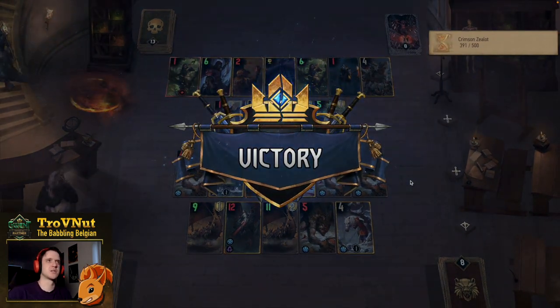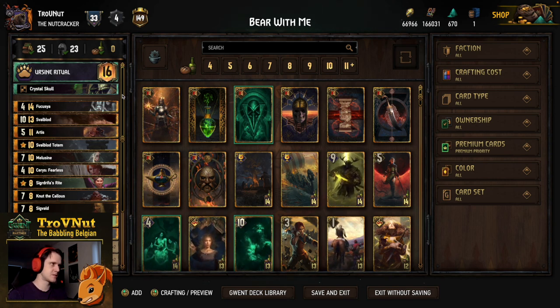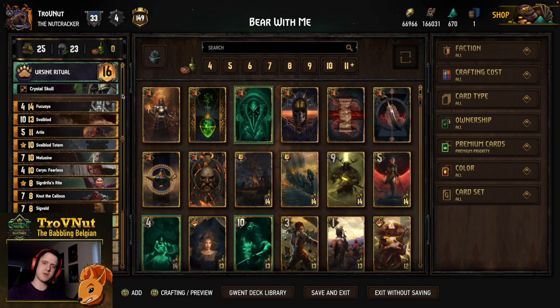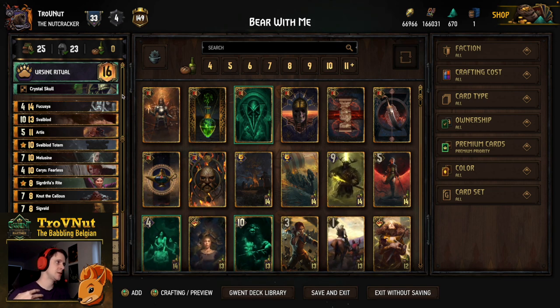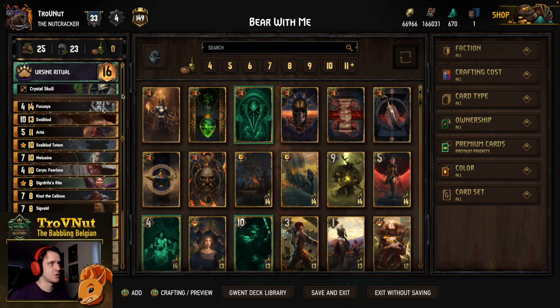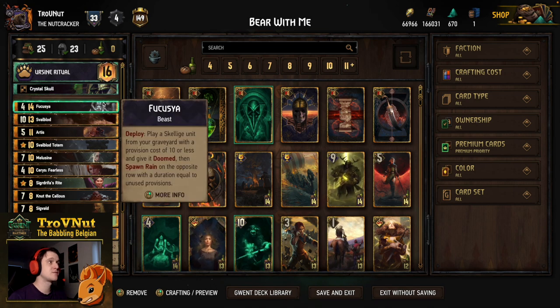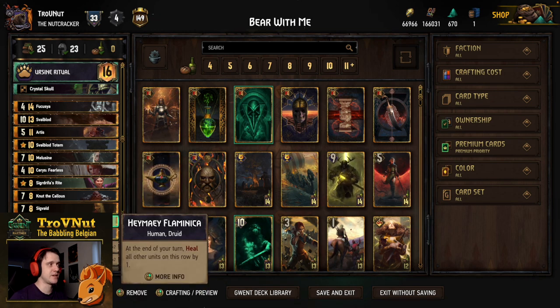That last match nicely showed off how flexible this deck can be, especially if you can keep Nut alive. Try to save your best cards for last and bait them out with less useful cards. In the previous matchup, Svalblood was less useful because our opponent had a lot of armor — we had a lot more value in Nut, who kept killing things, and in Saris, who kept healing the very massive Malasim at the end. You have a lot of tools — just be careful not to spend them all at once. You have two ways of getting tools back: Fukusha and Sig Drifa's Right.